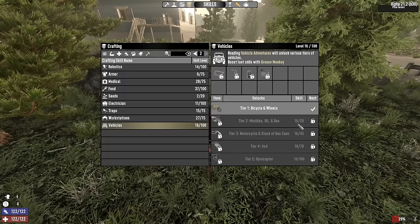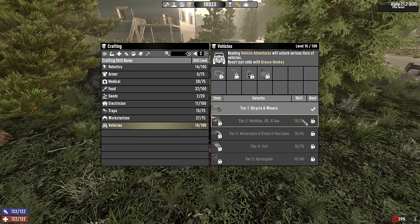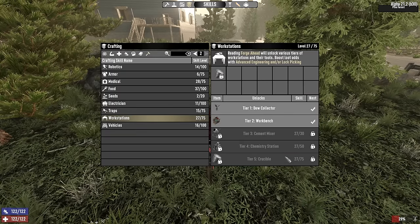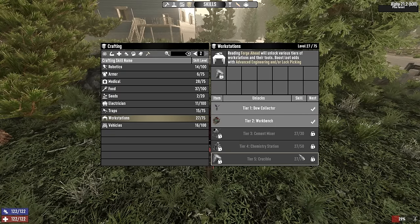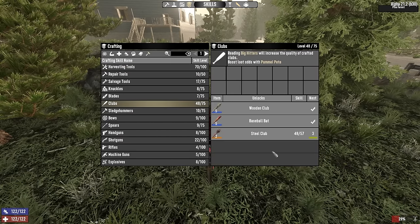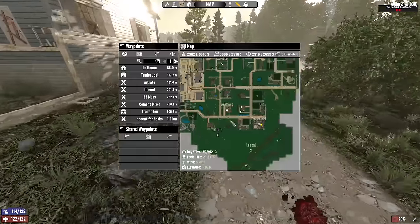But if we can get four Greasemonkey - or whatever they're called, vehicle adventures - we can get a minibike, which would be a substantial upgrade. It's weird because I usually skip them, but motorcycles are even further away so that's gonna suck. Workstations would be useful because I do need a chemistry station and a crucible, even if I'm not gonna build a horde base. And of course, better clubs and better shotguns because those are my thing right now. Let's go find some POIs I haven't messed with yet.